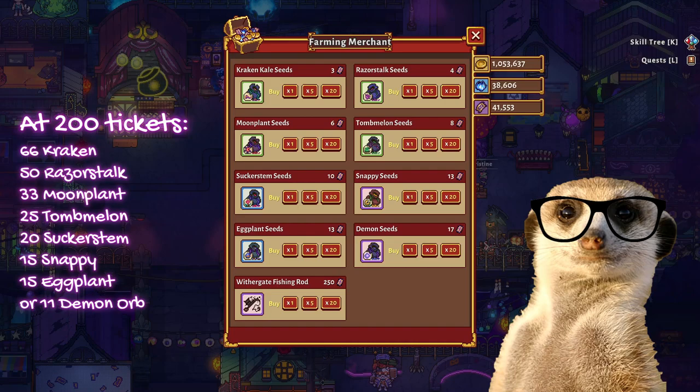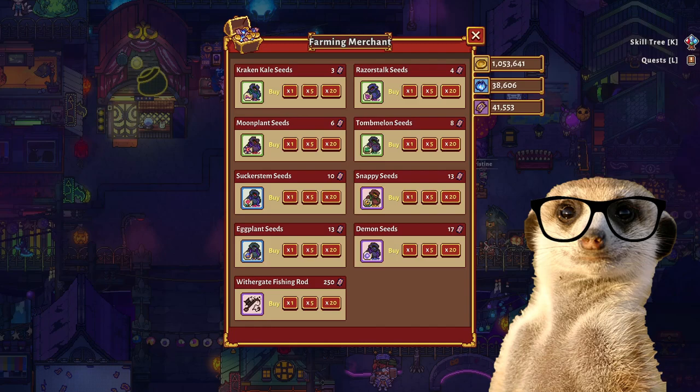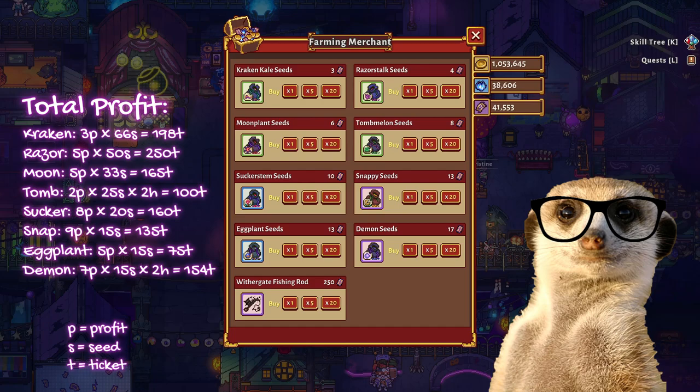In 8 days, you'd be able to harvest Kraken, Razor, Moon Plant, Sucker, Snappy, and Eggplants once, while Tomp Melon and Demon Orbs twice. Thus, the total profit would be 198 tickets for Kraken Kale, 250 for Razor Stock, 165 for Moon Plant, 100 for Tomp Melon, 160 for Sucker Stem, 135 for Snappies, 75 for Eggplants, and 154 for Demon Orbs.